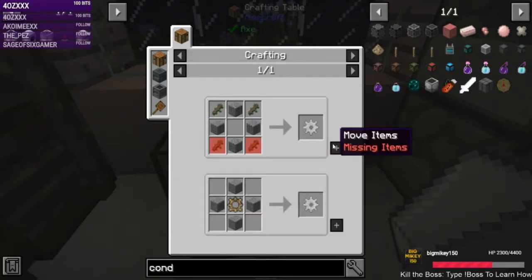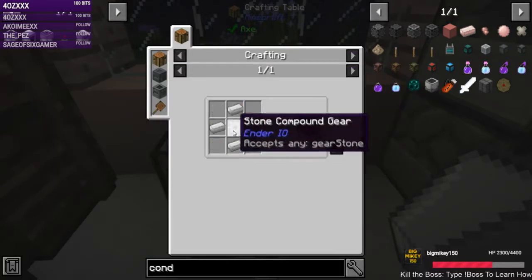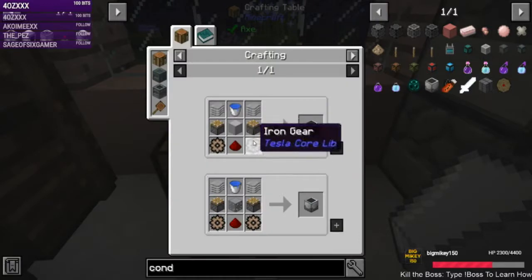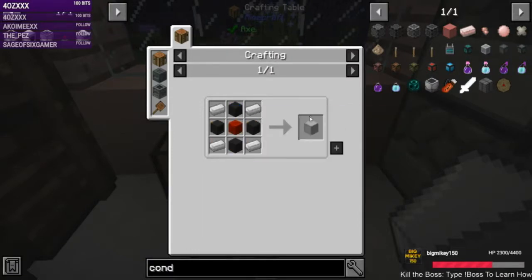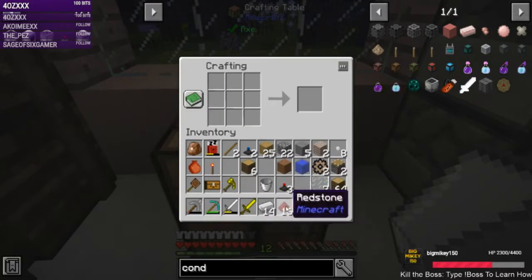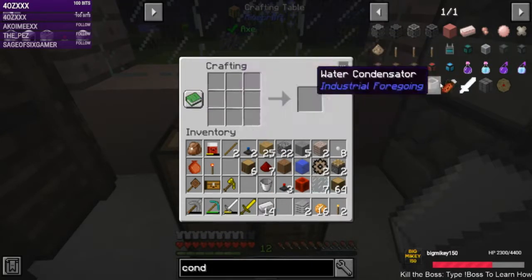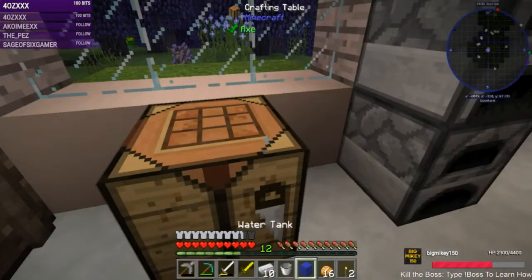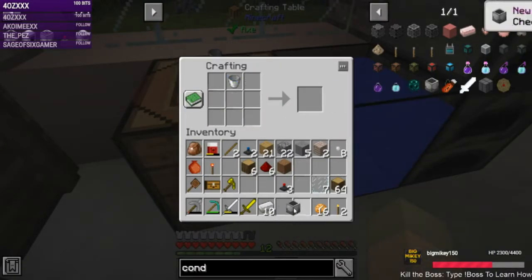Iron gear, stone gear — I need sticks. One, two. Uh-oh, running low on redstone. Machine casing — are we done except for the bucket of water? Yay! We won't need to go get water because we'll just use the water condenserator.